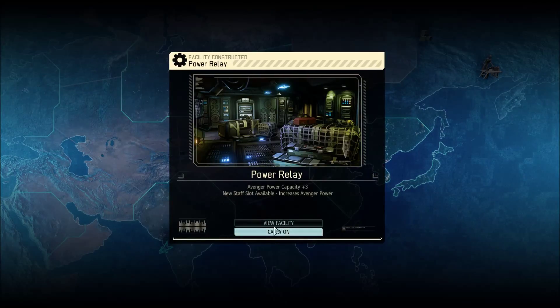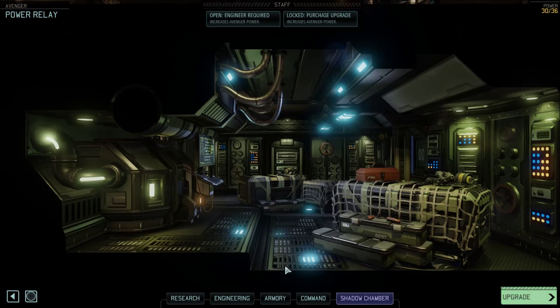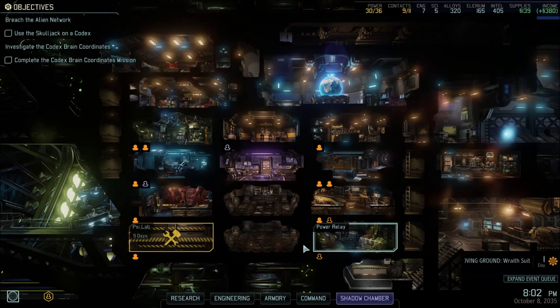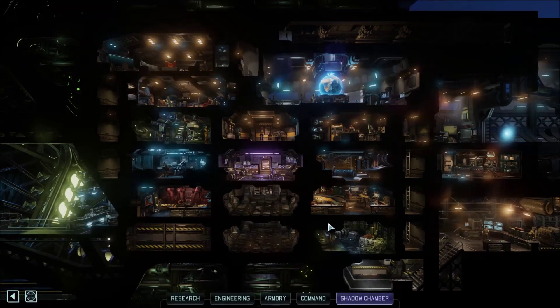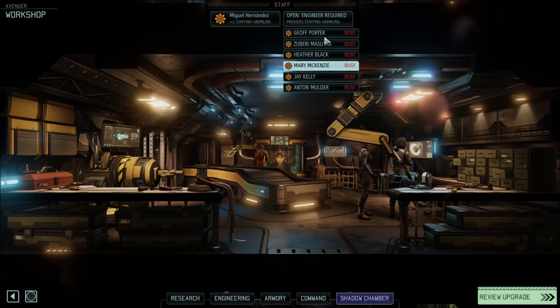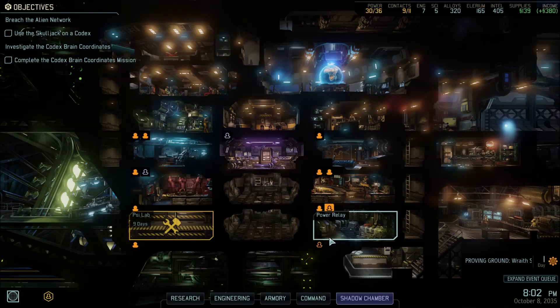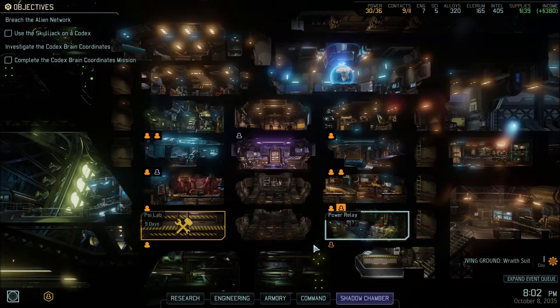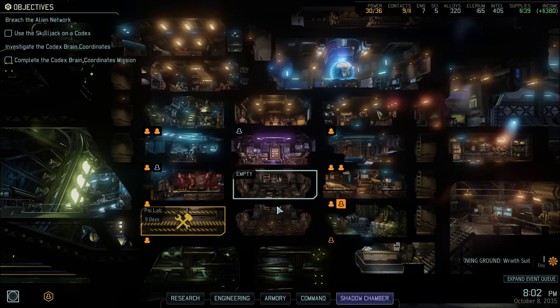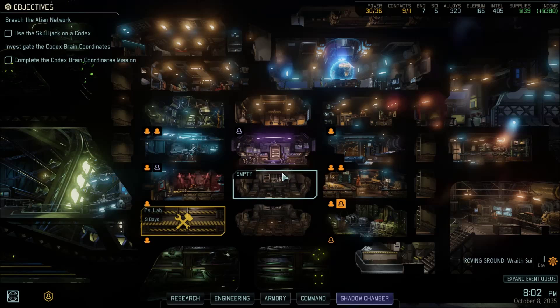Power relay now operational, yay! When we get another engineer we'll put him in there and we can get two more gremlins and send them to the secondary power relay. Still got two empty rooms — I may make another resistance commons here. I think that would be the best choice.